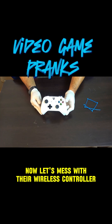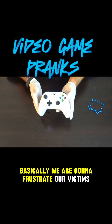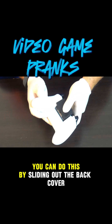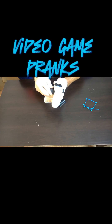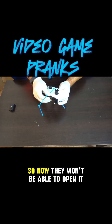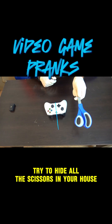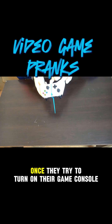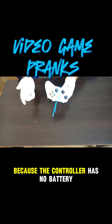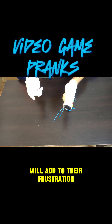Now let's mess with their wireless controller. What I have here is an Xbox One controller. Basically we are gonna frustrate our victims by removing the battery pack from the back of the controller. You can do this by sliding out the back cover. Once you remove the battery, put the cover back on and wrap a zip tie around it so now they won't be able to open it. Also try to hide all the scissors in your house so they won't be able to cut the zip tie. Once they try to turn on their game console it won't work because the controller has no battery, and the fact that they can't open the battery cover will add to their frustration.